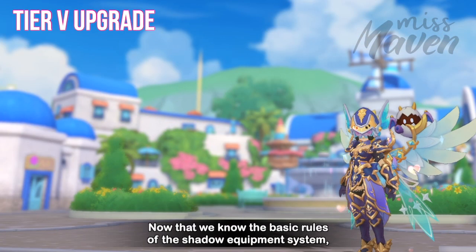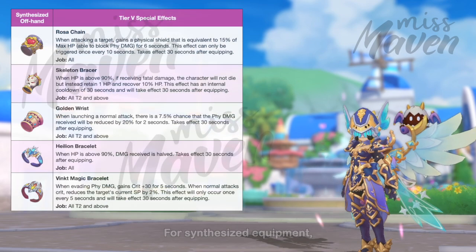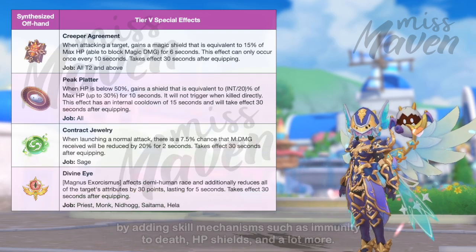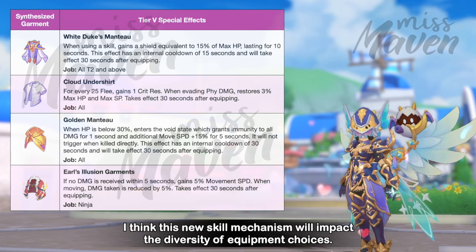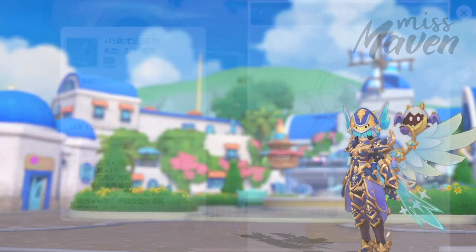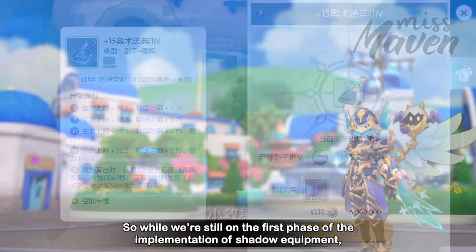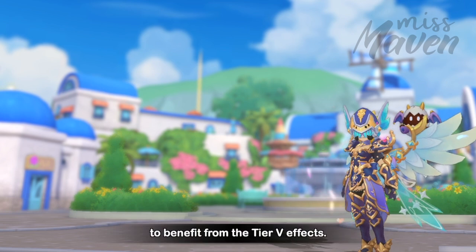Now that we know the basic rules of the shadow equipment system, let's go through the new tier 5 effects of synthesized and ancient equipment. For synthesized equipment, the new tier 5 upgrade aims to improve survivability by adding skill mechanisms such as immunity to death, HP shields, and more. Internal cooldowns have been added so players will not abuse this system. However, when synthesized equipment are placed in the shadow equipment bar, the tier 5 effect will only activate when the shadow progress reaches 50%. So while we're still on the first phase, it might be better to use synthesized equipment as main equipment to benefit from the tier 5 effects.